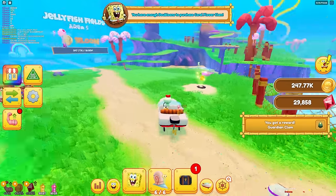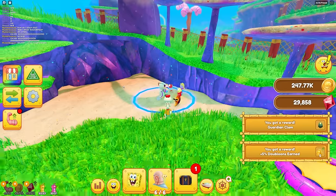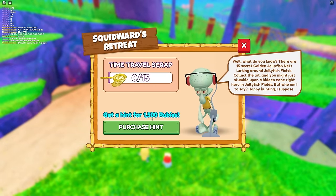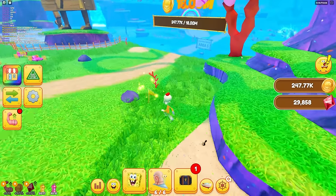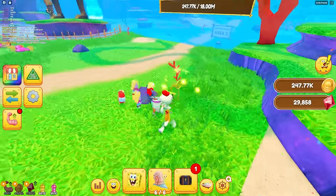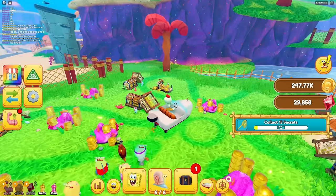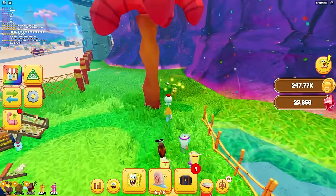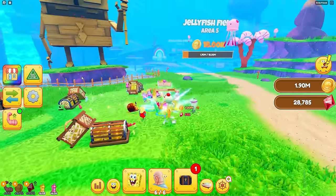The next area needs 18 million and there are lots of power-ups everywhere. We got another Squidward secret thing - you gotta find 15 golden things. The golden jellyfish rods - pick it up! There's a lot hidden around the map. I doubt I could find all 15, though.